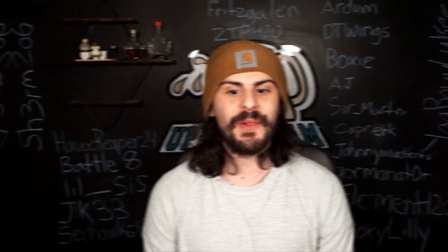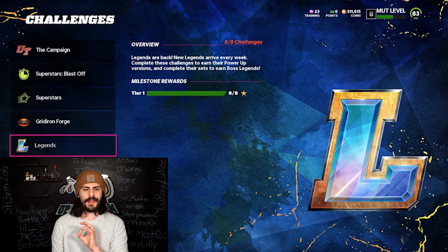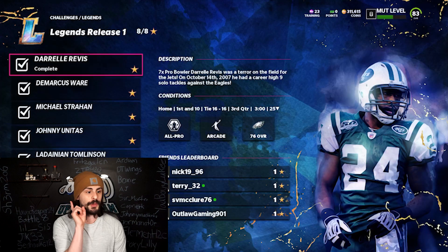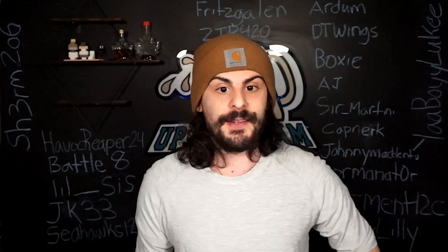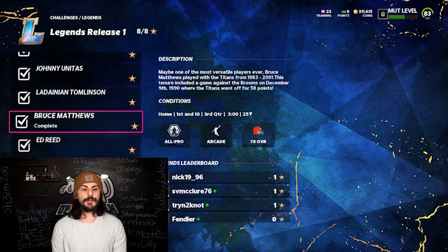Here's how to get a free 89 plus - it starts with these solos. You're going to go into the challenges and complete the solos, coming all the way down to the Legends section. Go into Legend One Release, and every time you complete one solo - it's only one solo, it's half a game, not even a full game - you get a legend token and a legend power up. For example, if you do the Darrelle Revis solo you get a Revis power up and one legend token.